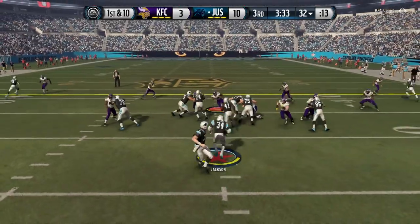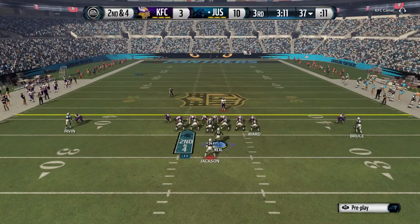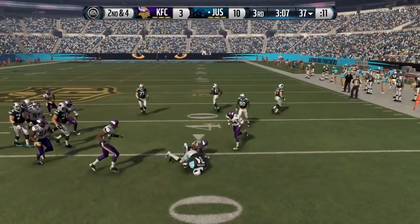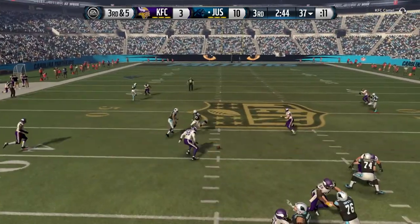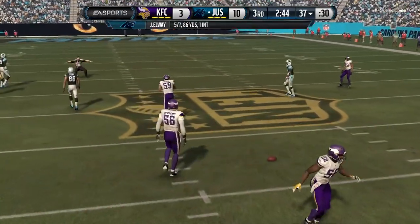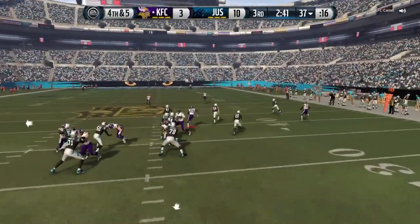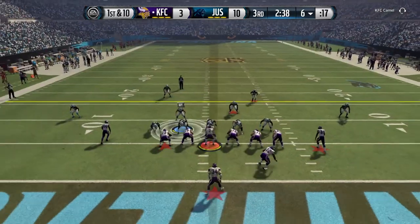If we can just establish this solid run game, take some time off the clock and come home with this win, we're gonna do that. We keep feeding it to Bo Jackson — he takes a loss of one. Fortunately that was not picked off, so we're not gonna press our luck. We just punt it away, actually turns out to be a pretty good punt right at the six yard line.